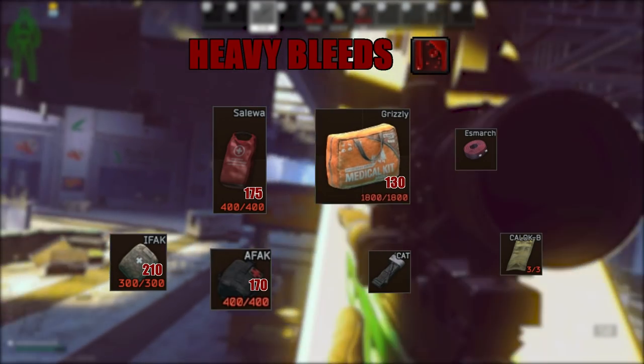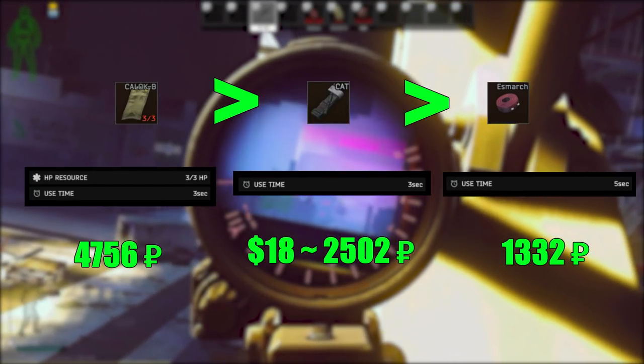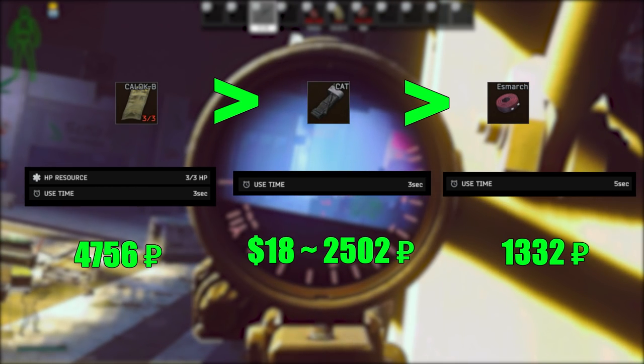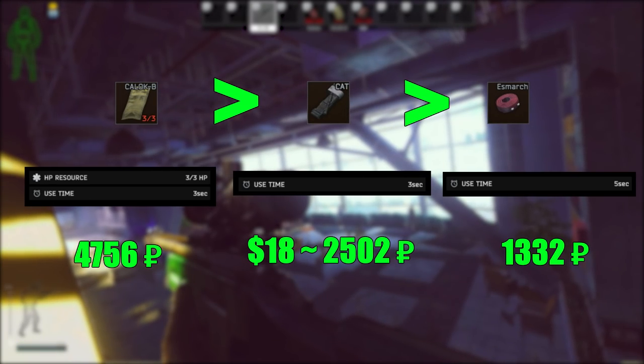Heavy bleeds is a different story. Because the point cost of health kits is so high, take tourniquets instead. Hemostat over CAT over Esmarch. If you're using CAT or Esmarch, bring 3 into raid — there's a reason why Hemostat is 3 out of 3. For early game, I prefer CAT because the use time is lower than Esmarch and you buy it with USD, which helps level up Peacekeeper.